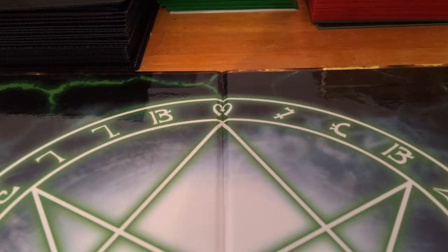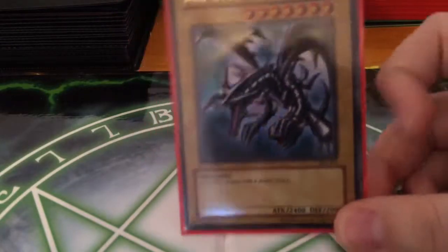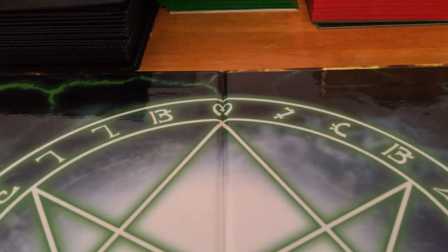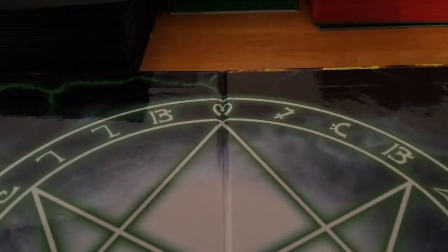My mom actually let me go downstairs and see the bin of cards and I got super excited because I found this Red-Eyes Black Dragon, and that's just one of the many things I found — like Blue-Eye Shining Dragon, Cyber Arcs, a lot of stuff. But I also found the original playmat.